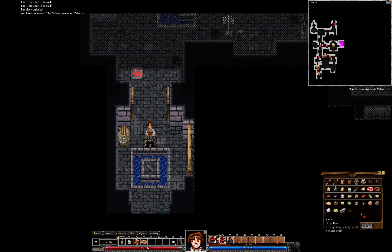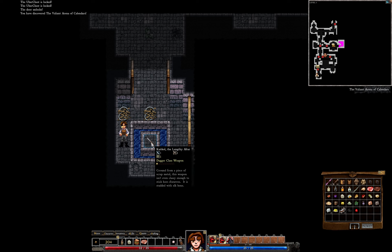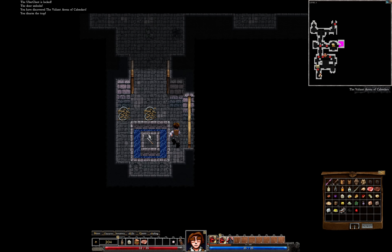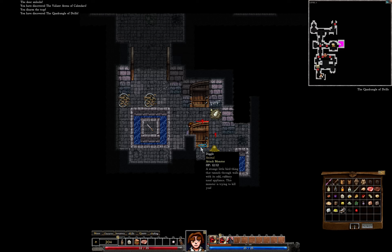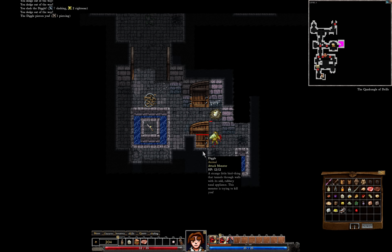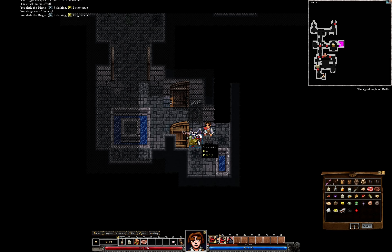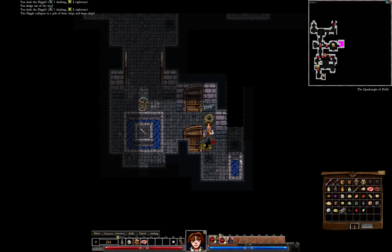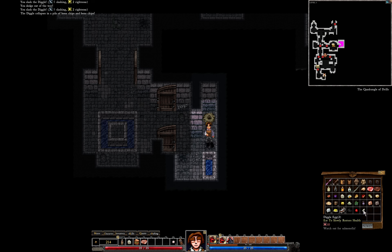What do we got? Ruby. And what's this? Dagger — I don't need it. We have many Diggles. I like this item — it's good. Diggle Egg — slowly restores health. I don't need it yet. I am pretty much well-equipped here.